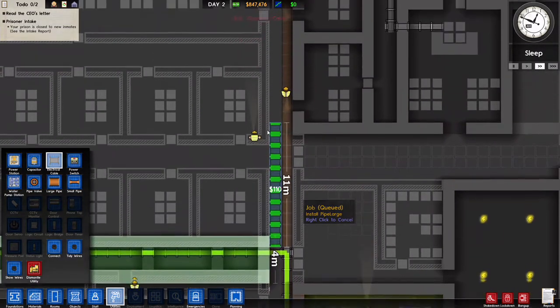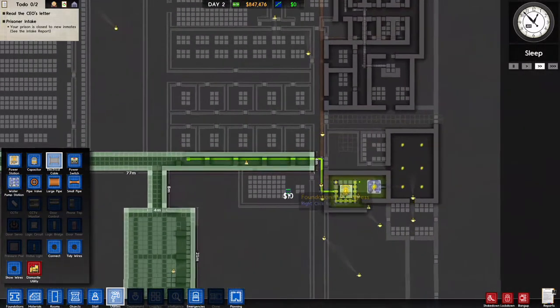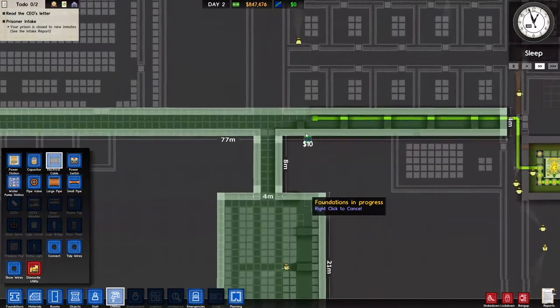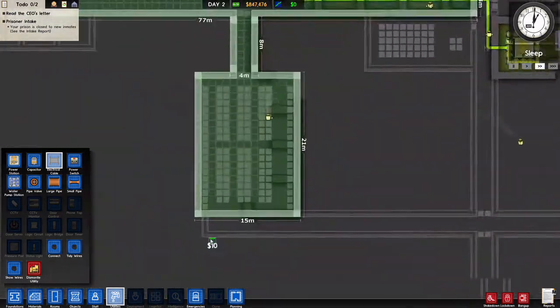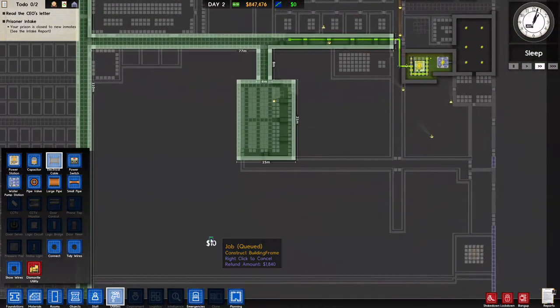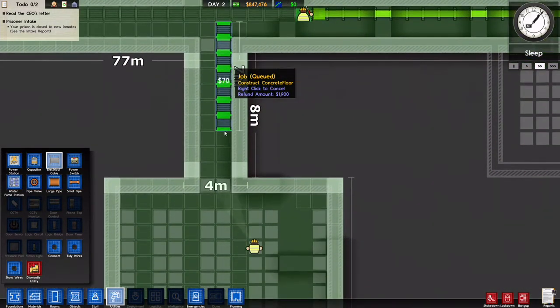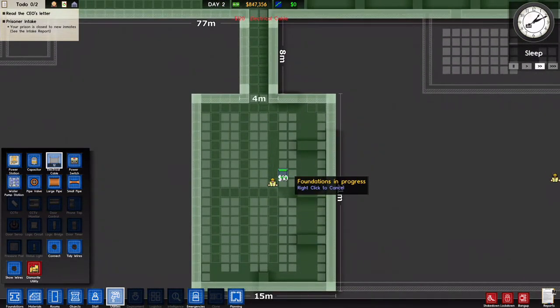I'm going to send this electrical cable — not up that way, not yet anyway. I'm going to send this all the way — no, it's already going that way, that's right. I'm going to plug my kitchen into this.